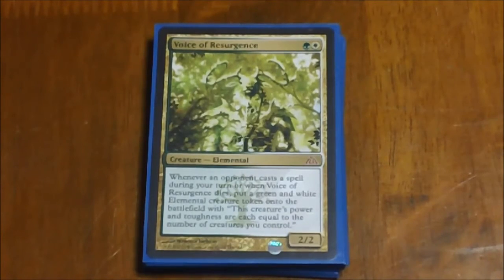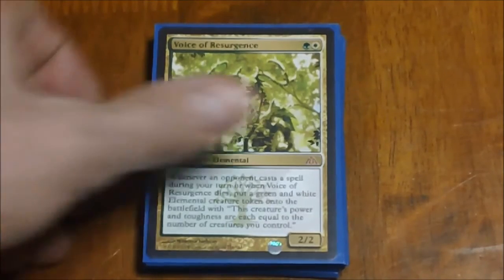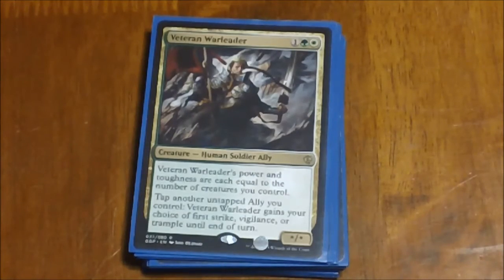Voice of Resurgence is definitely a nice one to have around if you're playing against people who are playing blue or have weird combo decks that trigger on your turn — it makes them think twice about triggering that and giving you tokens, especially if you have your token doublers in play. Next we have Veteran Warleader — it's another power-and-toughness-equal-to-the-number-of-creatures-you-control creature. He has a second ability that involves allies, but we don't have really any allies in this deck, so he's there just to be a big stompy creature when the time arises.